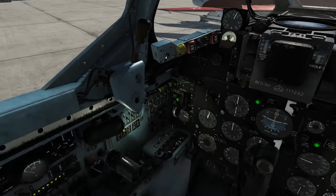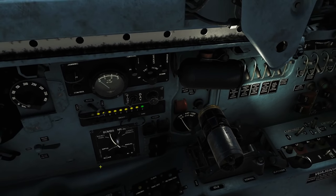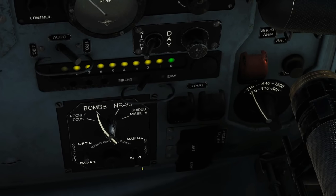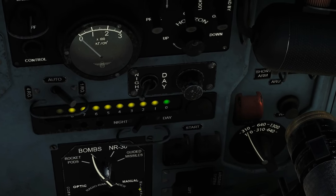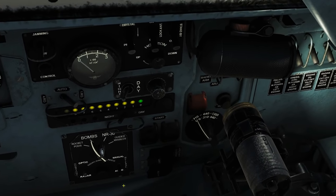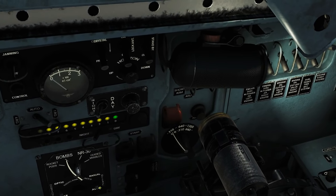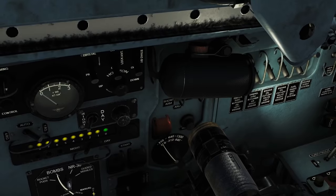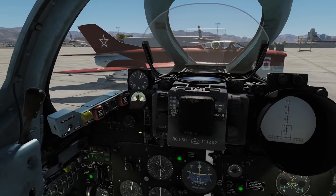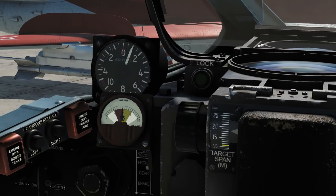Next we're going to go to the bombs. So we're going to select our bombs. We've got optical and radar - we're going to be optical again, using our eyes to range this thing. We can have it on manual or auto. As the manual says, manual is supposed to drop one bomb per press and auto is supposed to drop two bombs per press. But as of March 2019, this switch is the wrong way around - manual is actually auto and vice versa. Be wary of that.